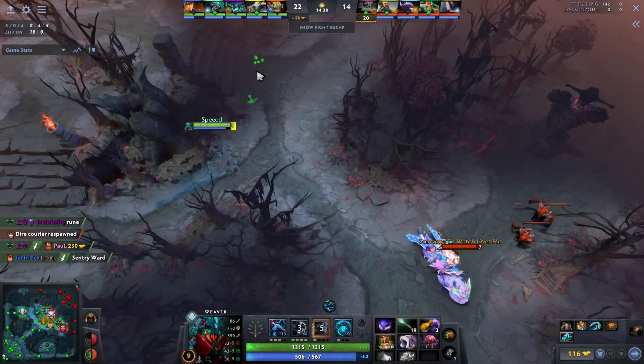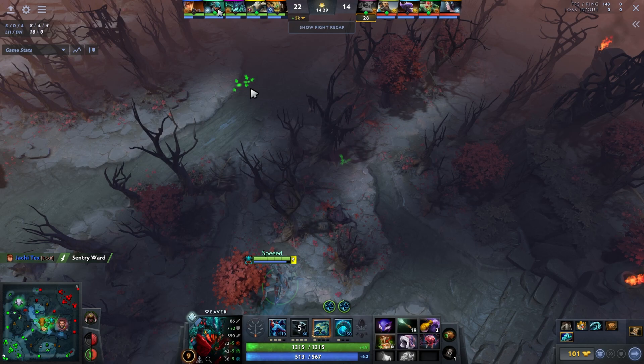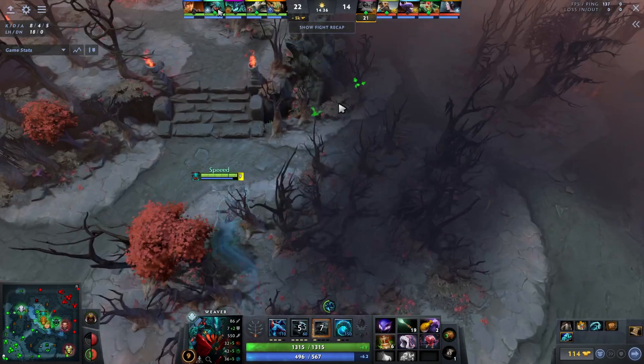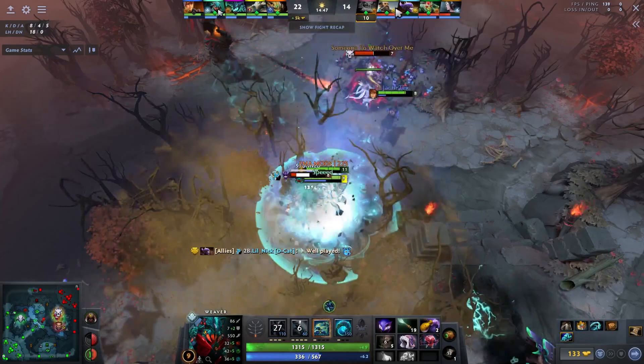You don't want to run at the enemy in a way where you'll get 2v1'd. Look for isolated targets — when the game isn't team fighting, find separated heroes and bully them. You're being a constant annoyance, baiting rotations, preventing people from doing what they want, and constantly giving vision. This Morana keeps getting spotted in the trees and I dive and kill her.